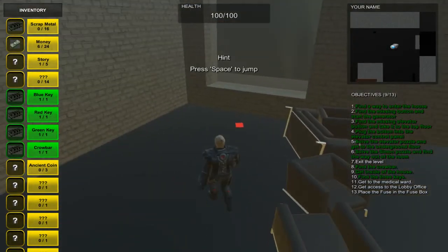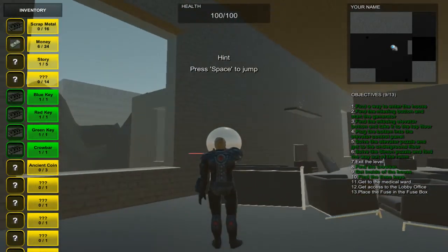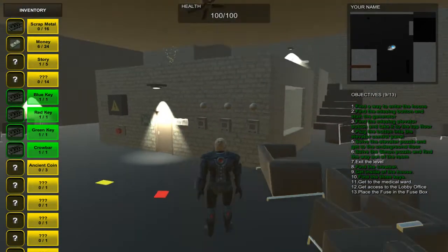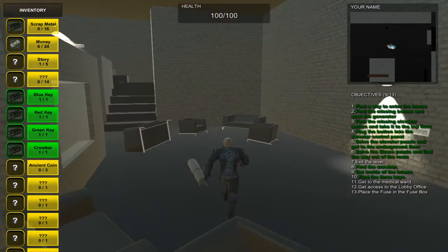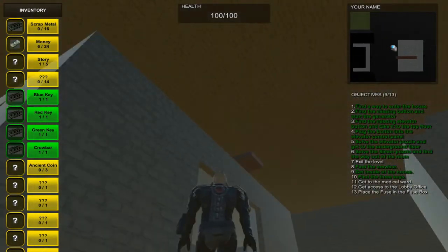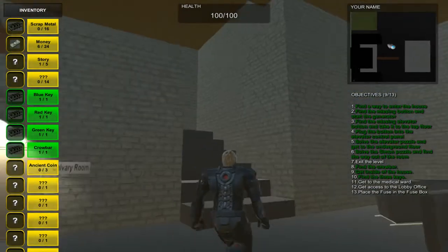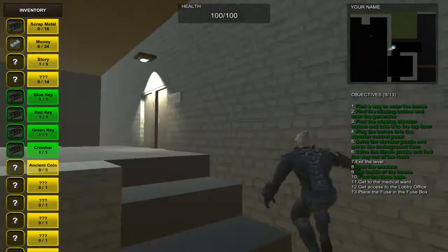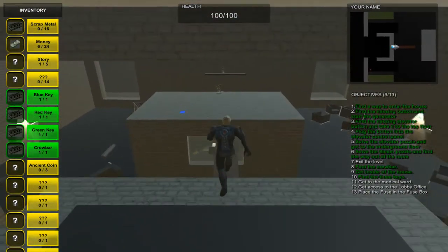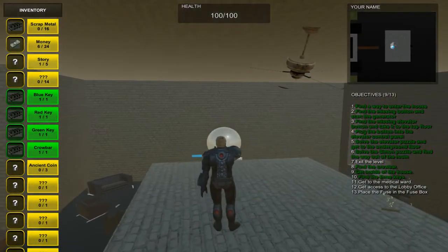Then you will find the red one right here — so you have to again use the grapnel. And the last one will be on top of the lobby office. The player will have to use the grapnel to move this plank to get to the top, then walk right here and jump to get the last keycard.